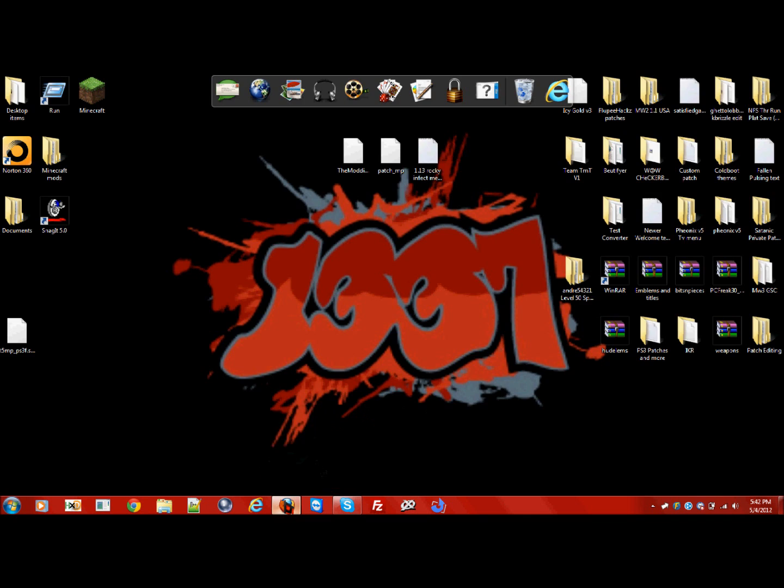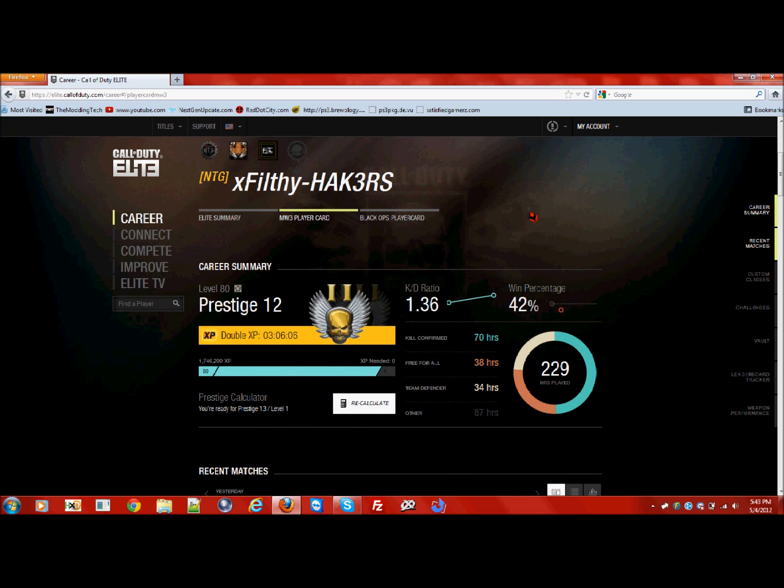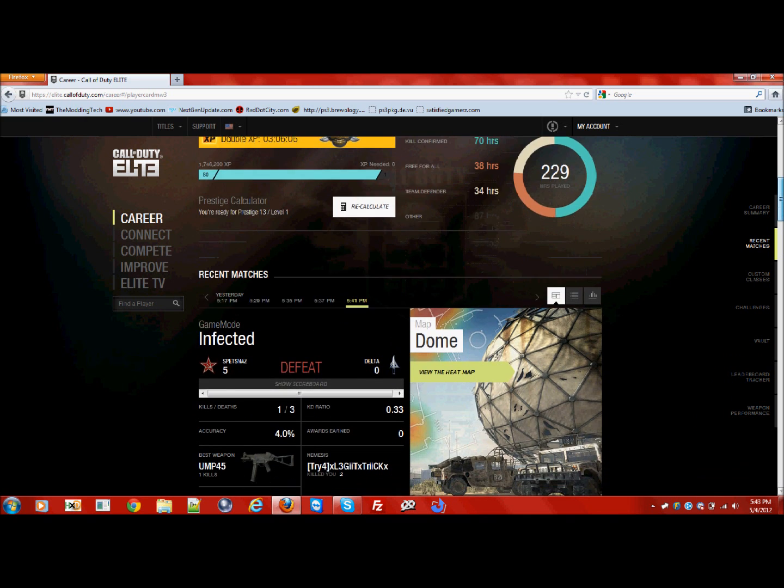Okay, so here's Call of Duty Elite. You can see here's the account itself. It is prestige 12, level 80, and it has double XP still on the account — ready to prestige. Here are the stats: it's a 1.36 K/D. I know that's not that good at all, but if you want this account you have to deal with it and you can bring it up yourself.